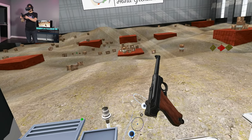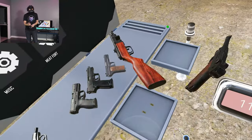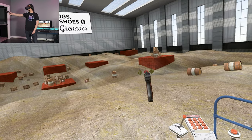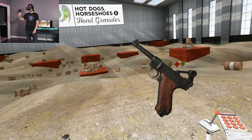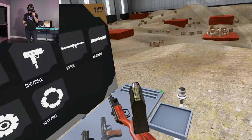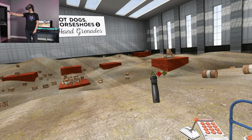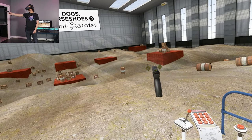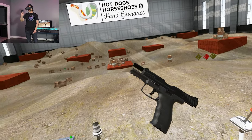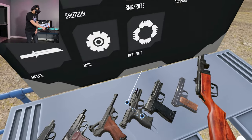This is a P08 Luger, firing the 9x19 cartridge — otherwise known as 9mm Luger or 9mm Parabellum. God, I love that toggle lock system, it's so cool. And here we have a modern firearm firing that exact same 9x19 round — extraordinarily popular. It's a good size, not too big, but it definitely packs a punch. This is an HK VP9 with a relatively high capacity.